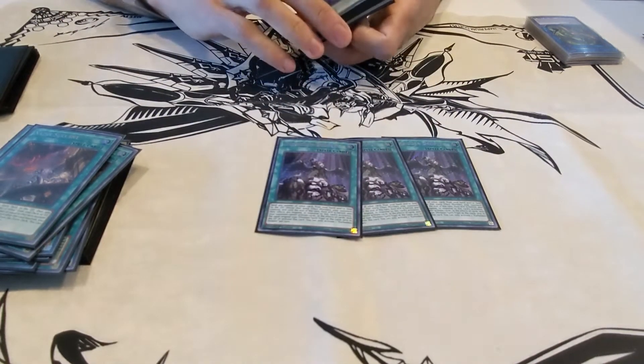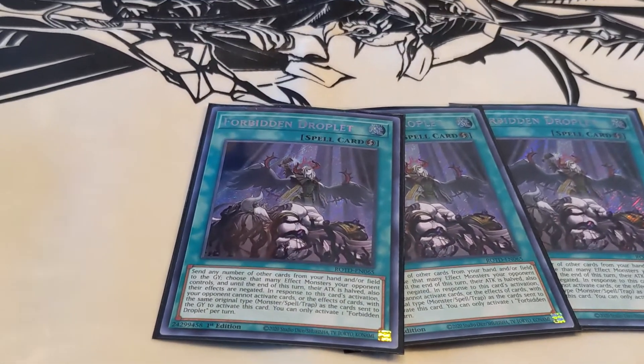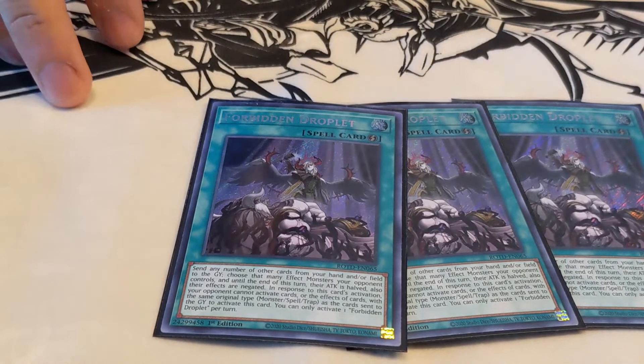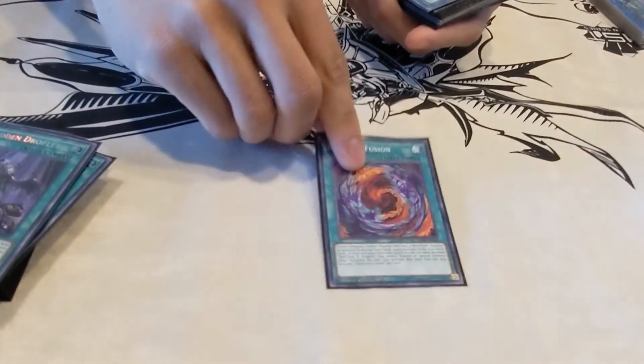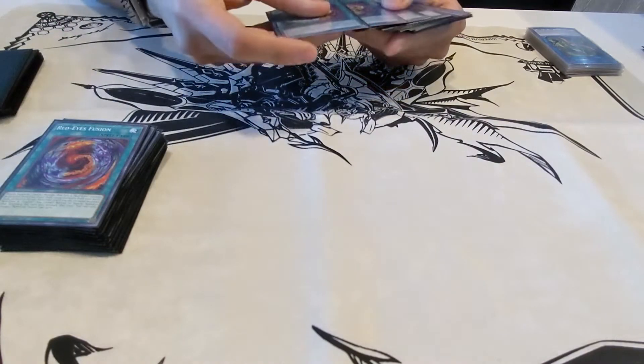Next up, three copies of Forbidden Droplet. This is basically like a Spell Speed 4, in the sense that if you play it, your opponent cannot respond. The best part about this card is that it can even be used in the damage step, and also it doesn't target. To round off, we run the one Red-Eyes Fusion for the Dragoon engine.